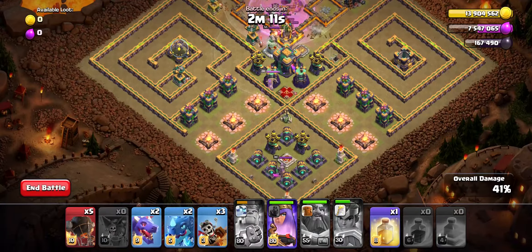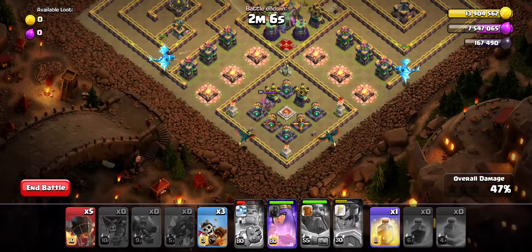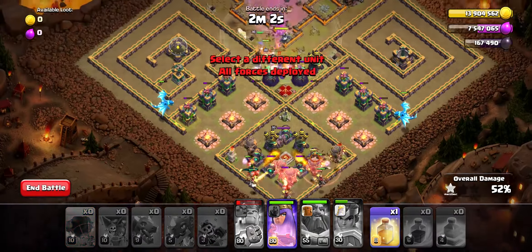Once your troops start dealing with the Town Hall, you can use a healing spell to counteract the giga poison of the Town Hall 14, which we instead decided to tank through anyway.